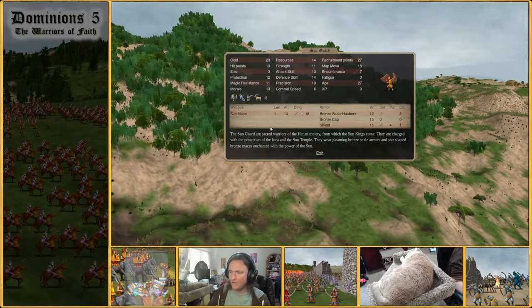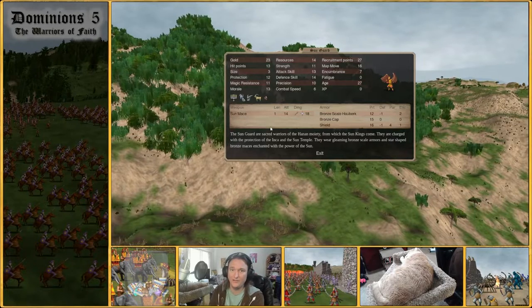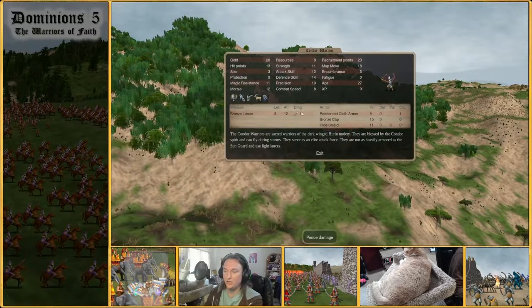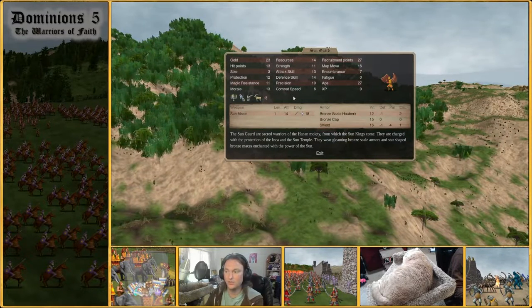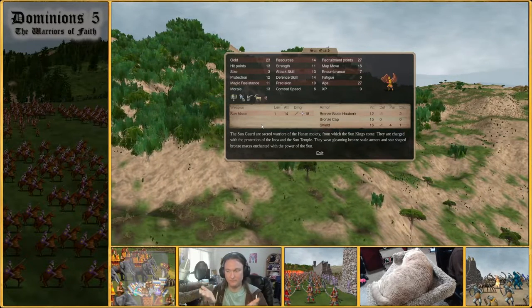Typically you'll use more Condor Warriors at the beginning of the game because they are cheaper via resources and gold, and it's easier to get a critical mass of them compared to the Sun Guard. Then you'll typically swap over to Sun Guard as you need access to higher damage magic weapons. Towards the mid game it becomes: do you need storm immunity? Get more Condor Warriors. Do you not need storm immunity? Get more Sun Guard. That will also change depending on your bless design.